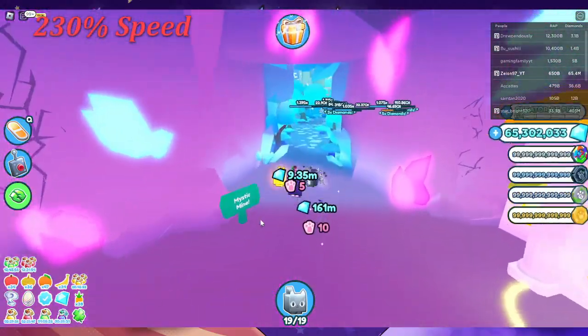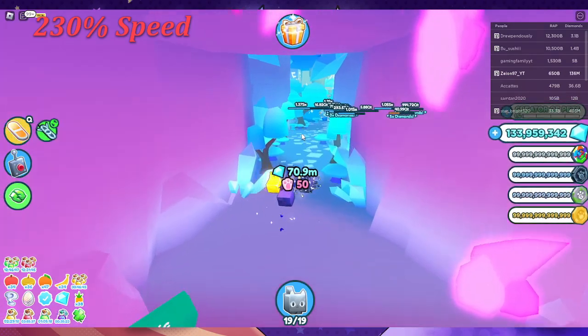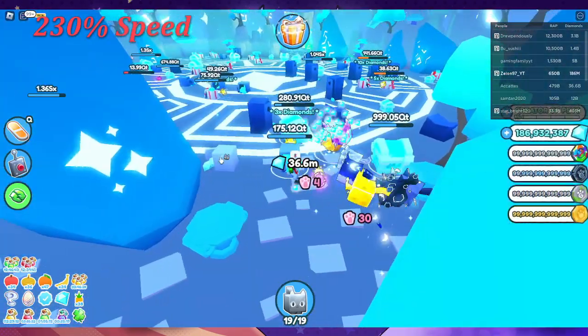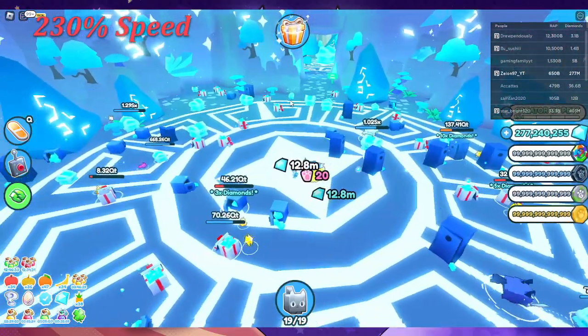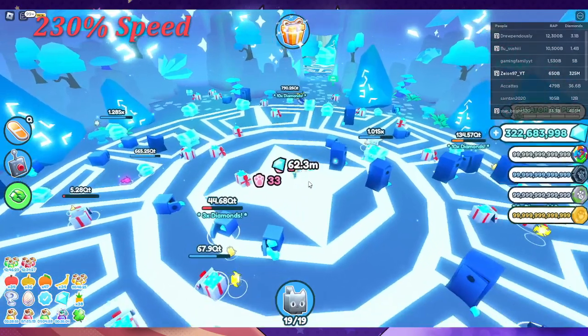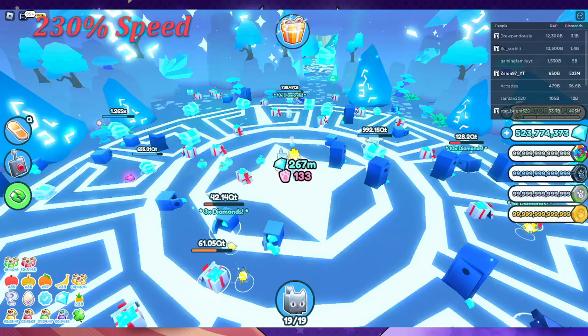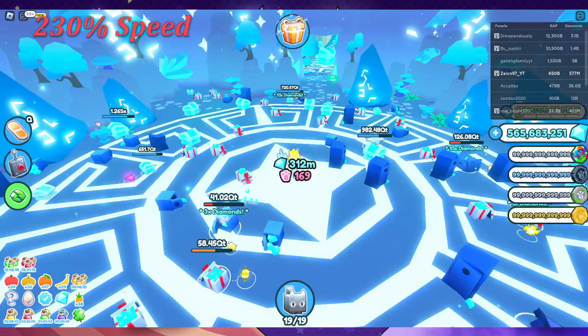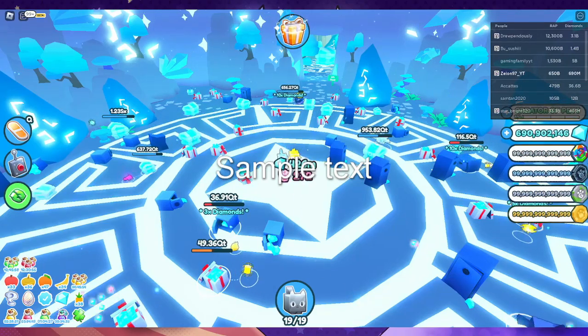This next portion is with no diamonds — I deposited everything to see just how fast it was going. This portion is about a minute and 10 seconds, and this is with the wrong team — using all huge pets, some with royalty, some with diamonds, most with teamwork. But it goes to show that even with a team like that, you could get 600 million to a billion diamonds in a minute.